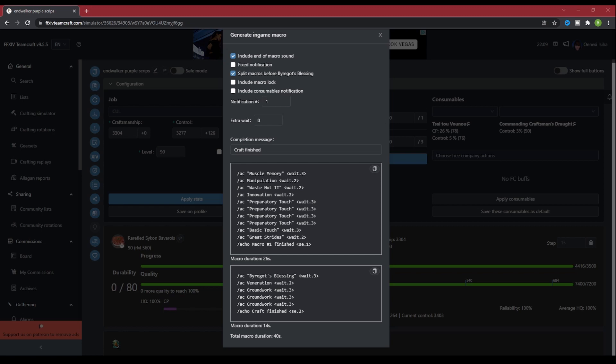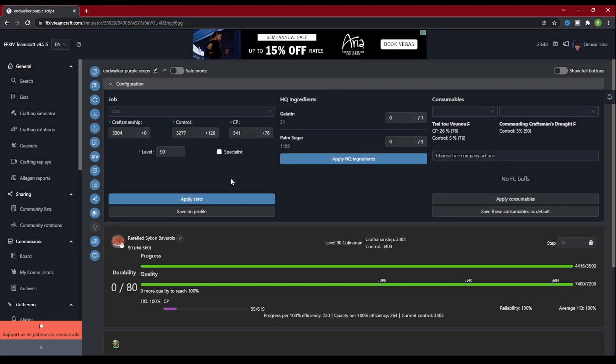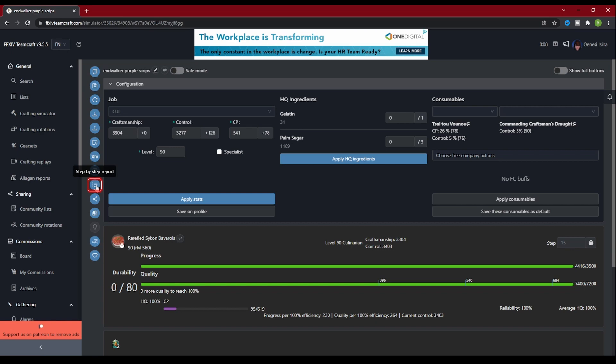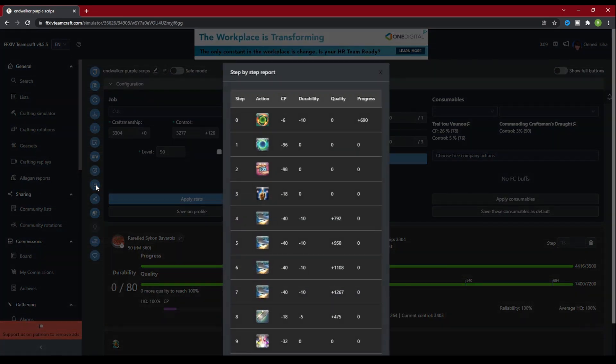A word of warning: always test your macros in-game on a test craft prior to making an item. Sometimes you missed something, sometimes you copied the macro wrong — errors happen. Do your due diligence and make sure everything is up to par before you craft with the actual items. The next button down is Minimum Stats — what this button does is repeatedly run the rotation over and over, lowering the base stats until it fails, then give you the minimum stats required to successfully complete the craft with this rotation. This is useful if you're going to be sharing your macro with other people, so you know exactly what stats they need to use it. The Step-by-Step Report button prints out the analytics of the rotation, showing you exactly how much CP, progress, durability loss, and quality was gained or lost with each step.